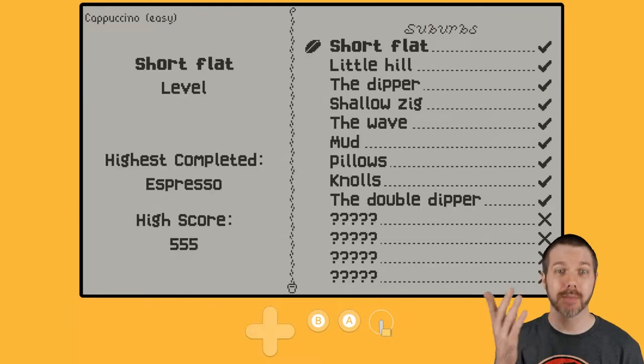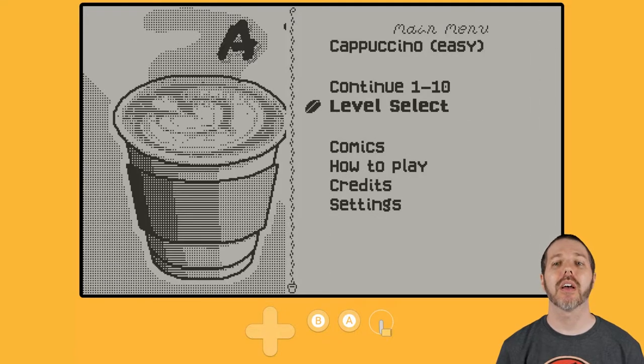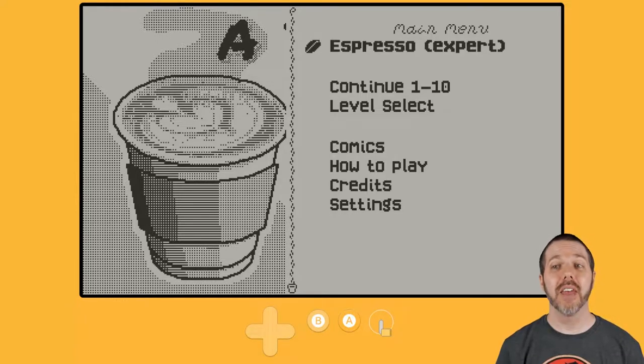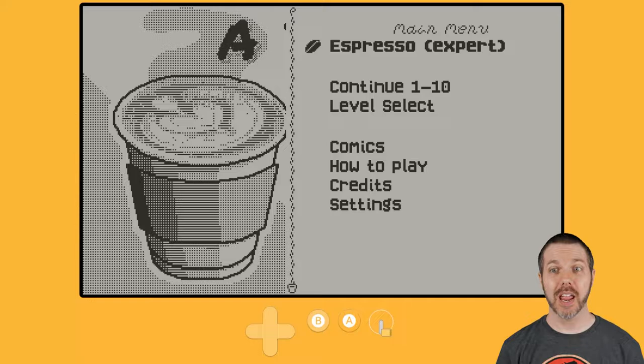If I go back out to the main menu, you can see my highest completed difficulty is Espresso, which is the top tier. It starts with novice, goes to easy, normal, hard, and then expert. That's going to impact just how difficult the pedaling and gravity will affect you in the game.